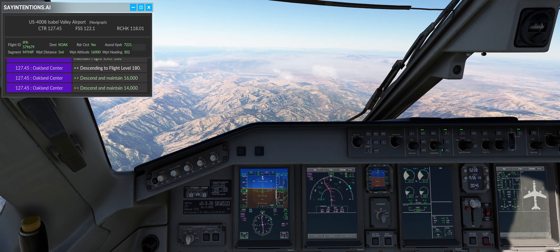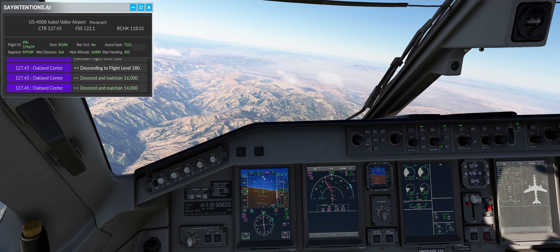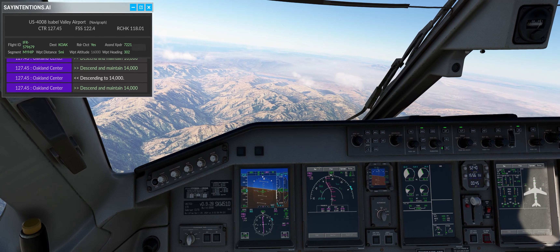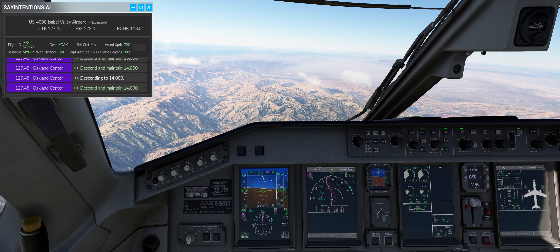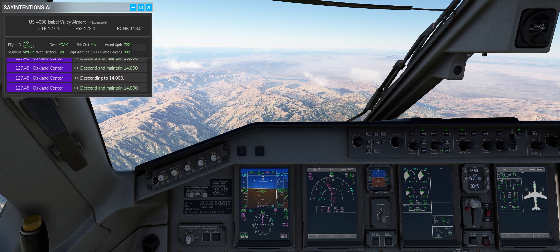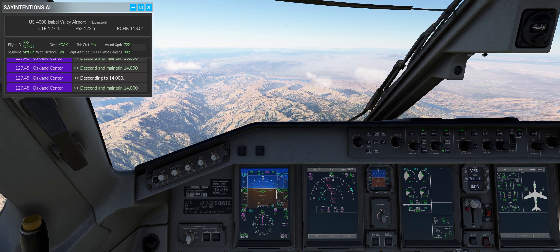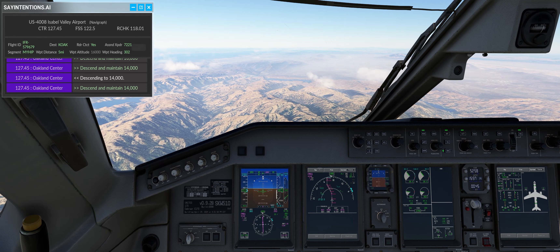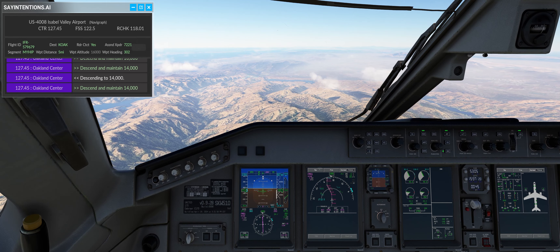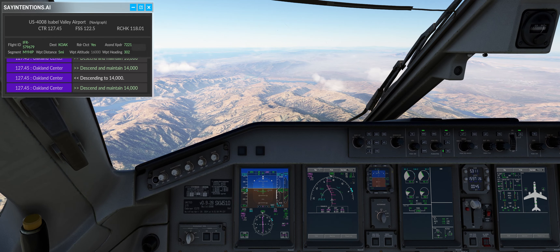We're a little higher than we're supposed to be at this point — we're supposed to be at about 8,000 feet, so slightly higher than we should be. Say Intentions doesn't quite know the altitude restrictions, so when flying with Say Intentions on approach, I'd recommend just setting your altitudes based on what you believe is correct per the Navigraph charts. This way you get down to where you're supposed to be, instead of Say Intentions having you fly too high.